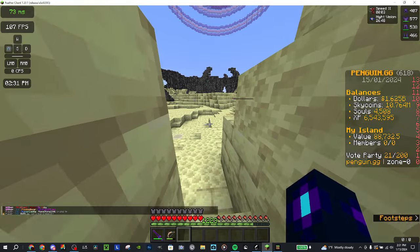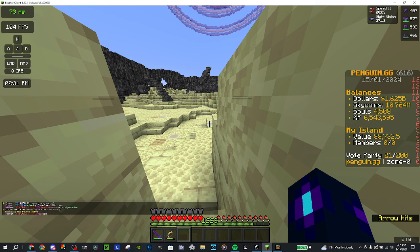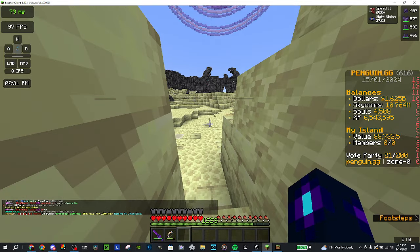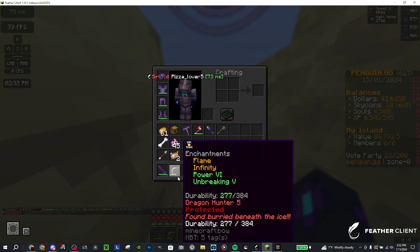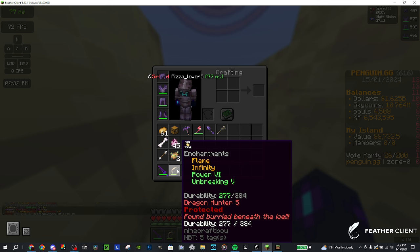For damaging the dragon, use your bow as I just demonstrated. For the bow you're going to want at least a regular bow — I have a power 6 bow. You're going to want flame, infinity, power, and breaking, which this bow comes with. You're also going to want dragon hunter 5, and if you want bounty 3 — bounty 3 is always good. I have protected on mine so it won't break if I put any other enchants on — it's just a good safety measure.